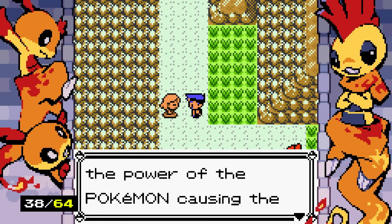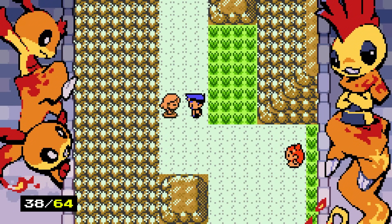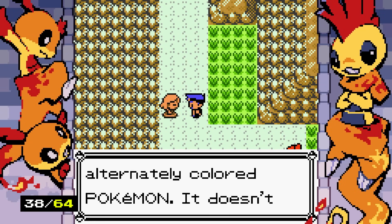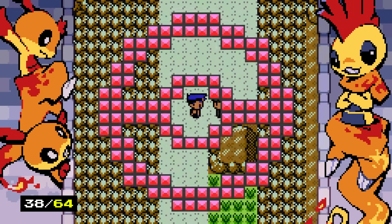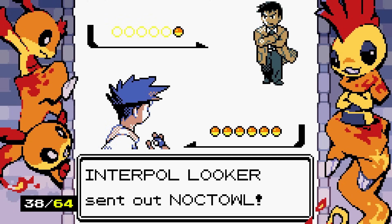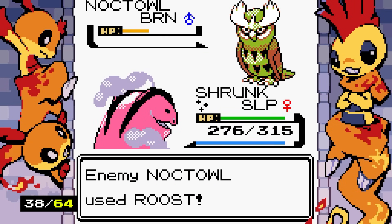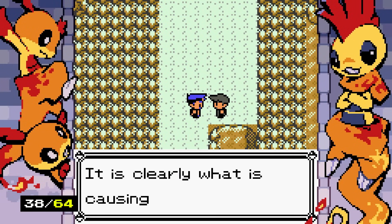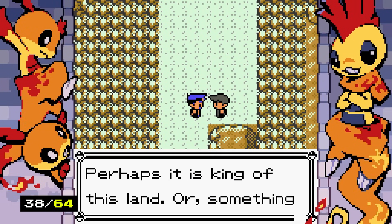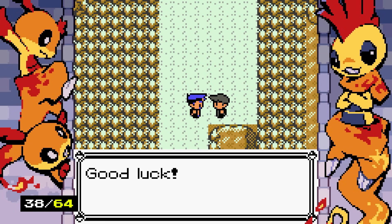A trainer tells us not to go any further — the Pokemon causing the anomaly is too strong. We're told to proceed at our own risk. We make it to the end where Looker appears! Of course Looker has the lamest Pokemon — a Noctowl. He keeps using Roost which is infuriating, but we eventually get past it. Looker says 'incroyable' and tells us to go take on the beast. He gives us more Master Lures.